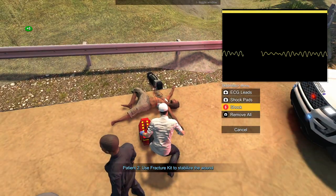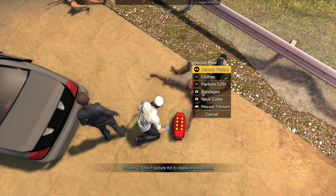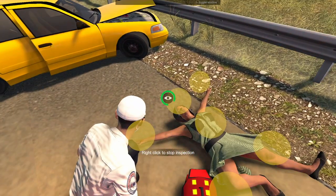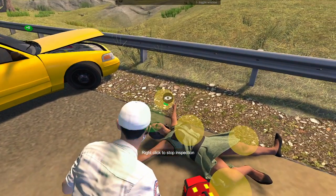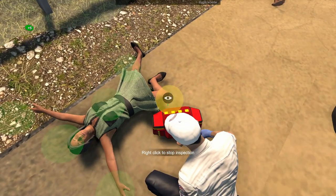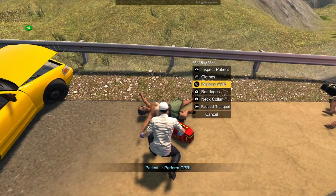I first want to check on this other person because that is a very important thing to do. They aren't breathing either - so good thing we went over here. No pulse and they aren't breathing and they're unconscious - they're pretty much dead right now, which is definitely not ideal. So let me take off their shirt and perform CPR. Hopefully we can revive this person pretty quick - just have the CPR work. I've been practicing this so hopefully we can just get them up right away.